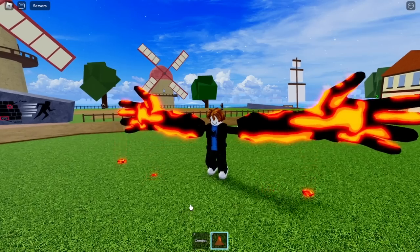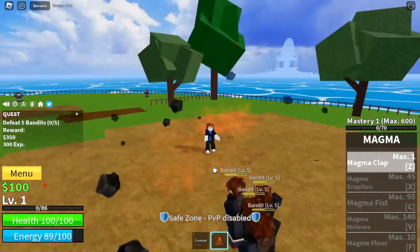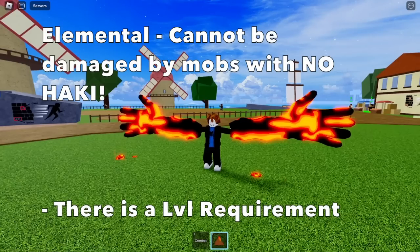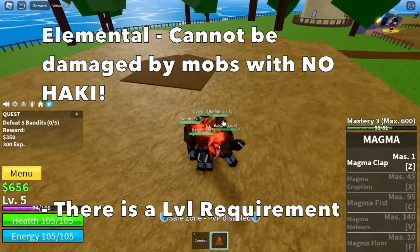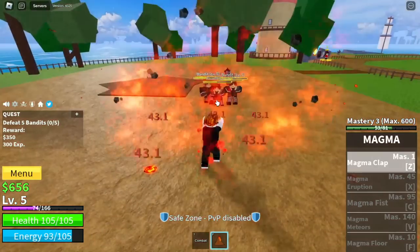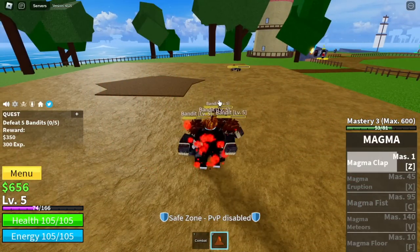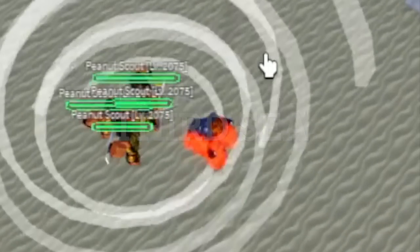So first off, our first skill is the Magma Floor. This skill is very good for grinding, multi-target, and has good damage. Always remember that Magma Fruit is an elemental fruit, which means it cannot be damaged by mobs with no hacky, but there's a level requirement. This elemental fruit effect is really good and you can even take advantage of it in the third sea. Check it out, they cannot hit me at level 2075. Anyway, back to the grinding.